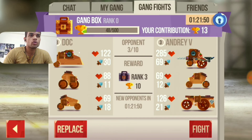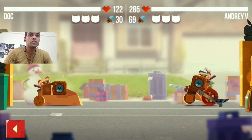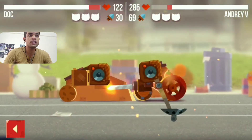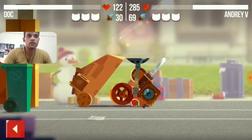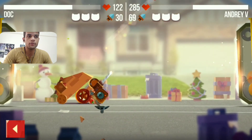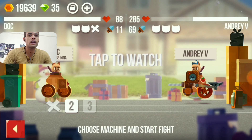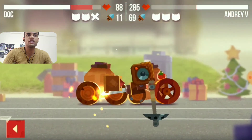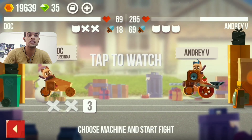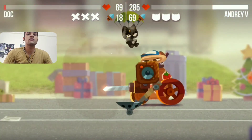This next machine is going to be very heavy — 285 health and 69 damage. Oh no, this flipper is very very bad for our machine. He is doing 69 damage in one shot and finishing my machine quickly.